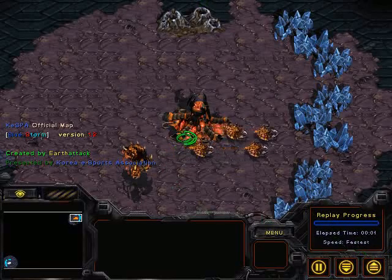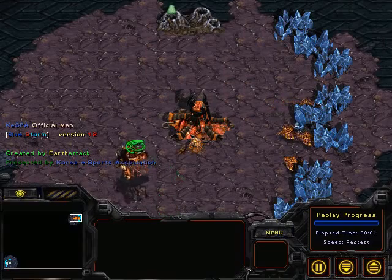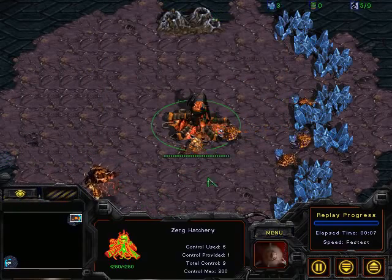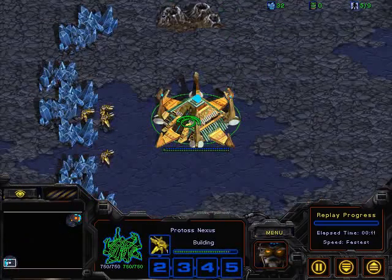Hey guys, welcome to the final set, the ace match between Harvard and Princeton University. Upper right-hand corner we have DSH, or Dish, as the orange Zerg. Bottom left-hand corner we have Spencer as the white Protoss.